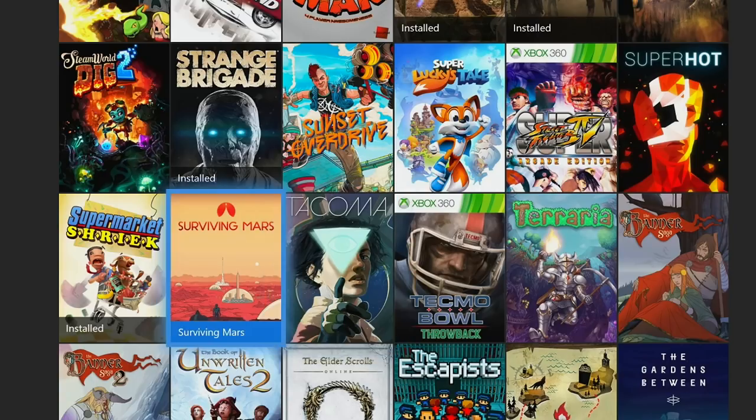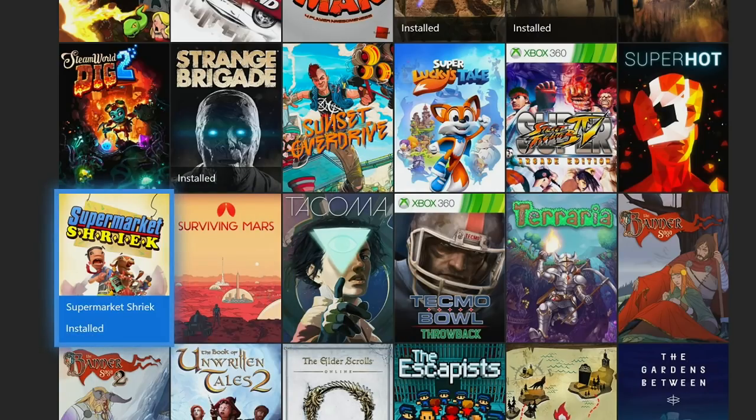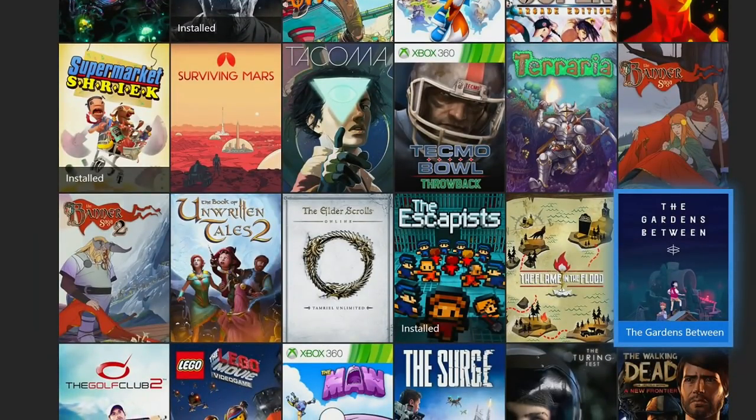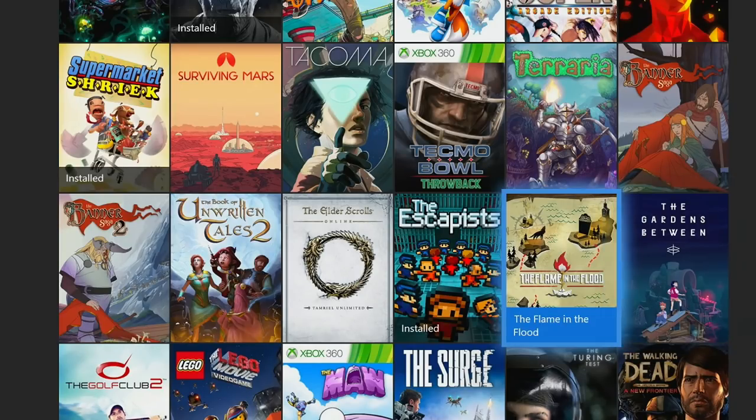For a lot of these games, by the way, I will have some sort of guide to help you guys with, so keep that in mind. Next up is The Gardens Between, which I think is the second easiest game in Game Pass. I also have a video for this one, and the game should take you around an hour to an hour and a half, maybe around two hours if you want to take your time with some of the puzzles on your own before you get a little frustrated.